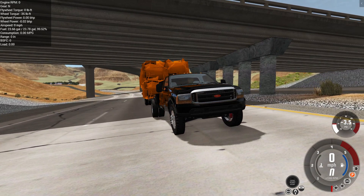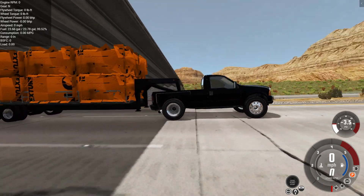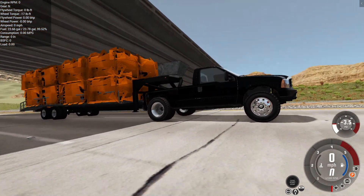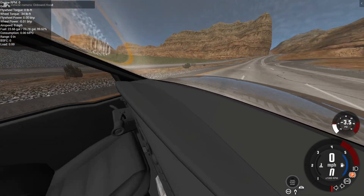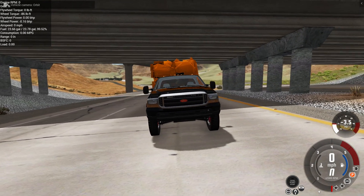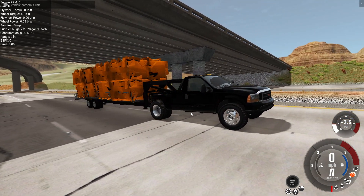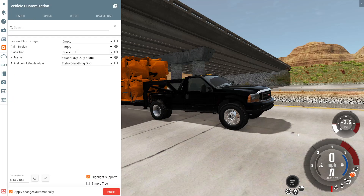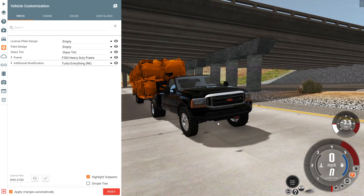A few things to get out of the way before we begin: this mod is not perfect — you can see through the bed, see the hitch, the fender well, even the motor. There's no interior view either. Whoever made this mod did it on purpose so that the 7.3 Power Stroke and the 6.0 will not overheat even with no radiator, while any other motor will. I'm guessing someone got sick of blowing head gaskets.